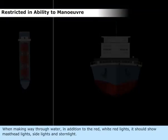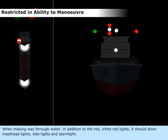When making way through water, in addition to the red, white, and red lights, it should show masthead lights, side lights, and stern light.